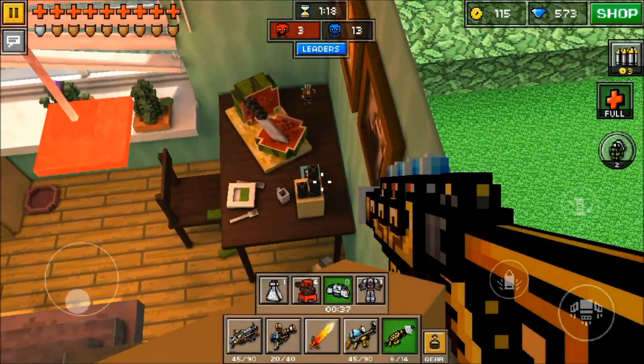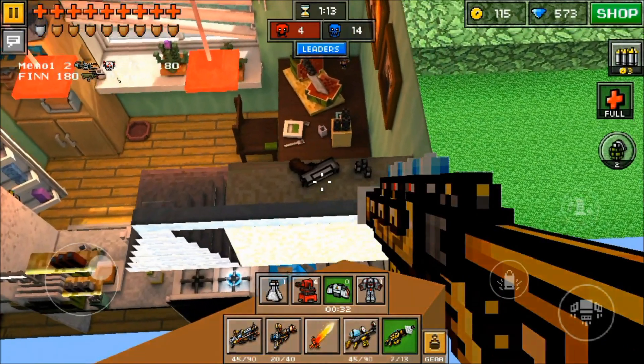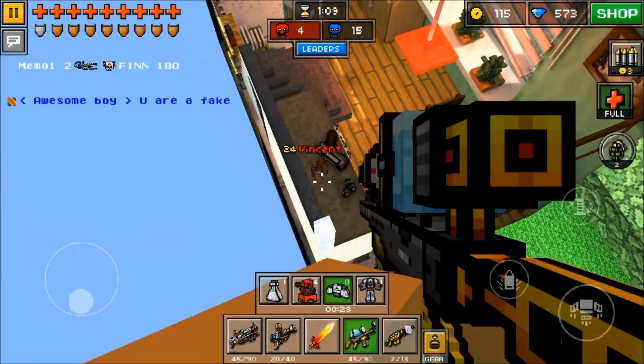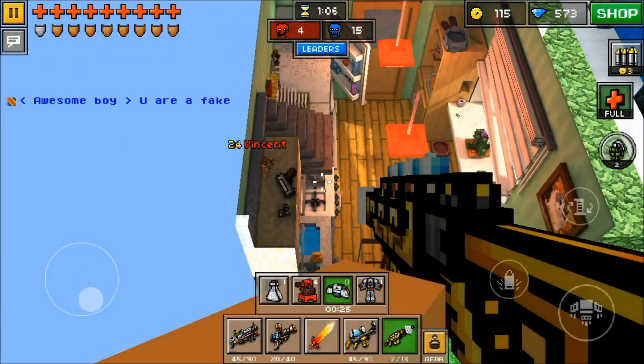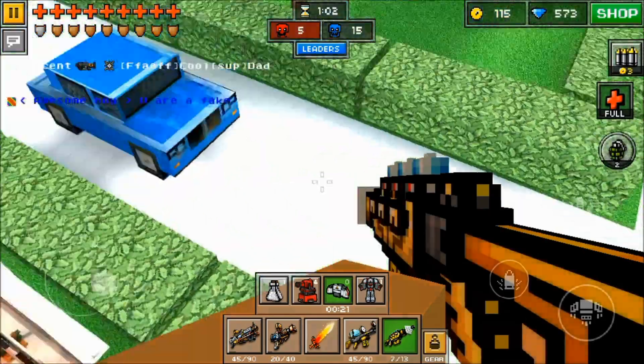As you guys can see there, I was tapping the jump button the entire time continuously, and once I eventually respawned right over here where Vincent is, I just kept tapping that button immediately after I respawned and I was able to clip through the wall and through the ceiling.